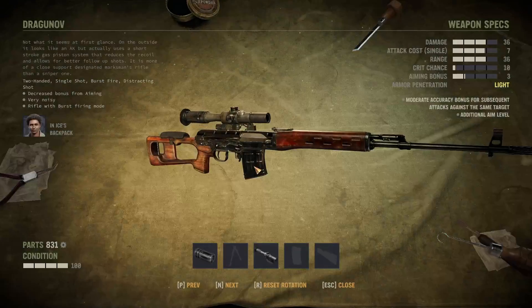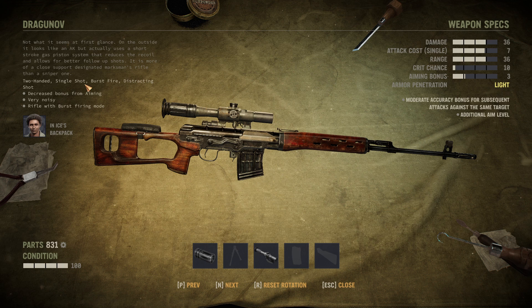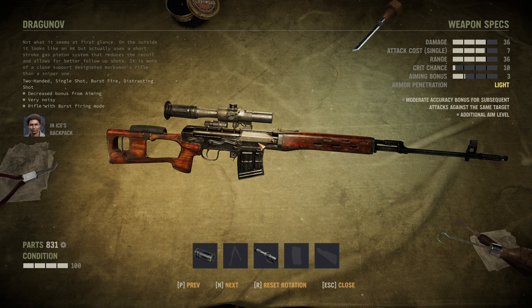Next, the Dragunov. The Dragunov is the assault rifle among the sniper rifles — it is the only one that can be operated in burst fire, which is a really fun thing, considering the fact that you still have that insane damage per bullet. This damage of 36 is still almost double of the regular assault rifle damage. You have to factor in that burst firing will reduce the damage per bullet, but it's still a lot of bang for your buck. The main downside of the Dragunov is its very low aiming bonus — this is not too much of a precision gun to begin with.